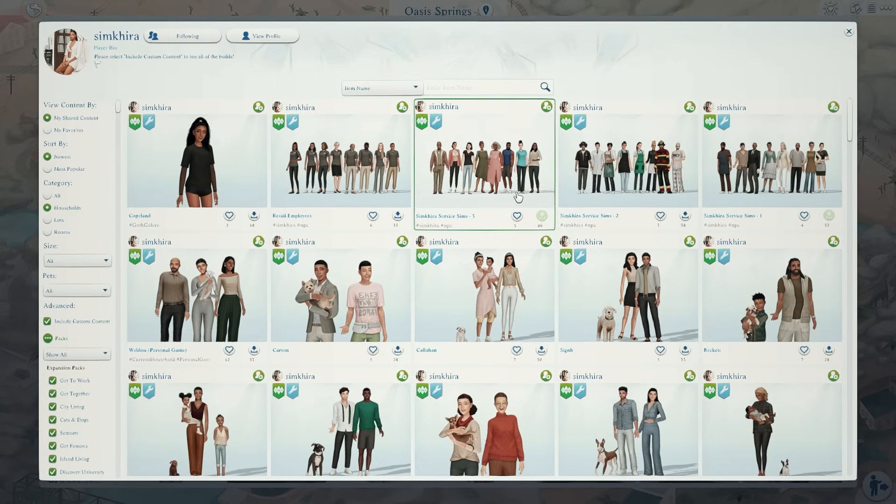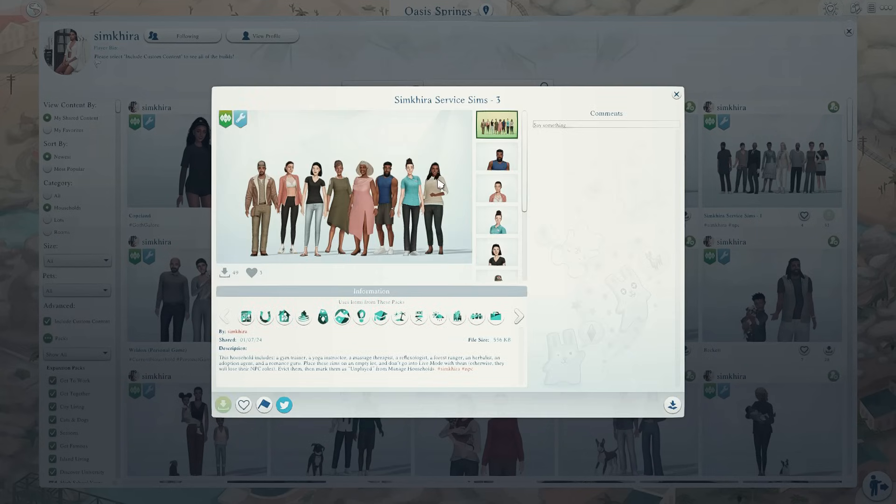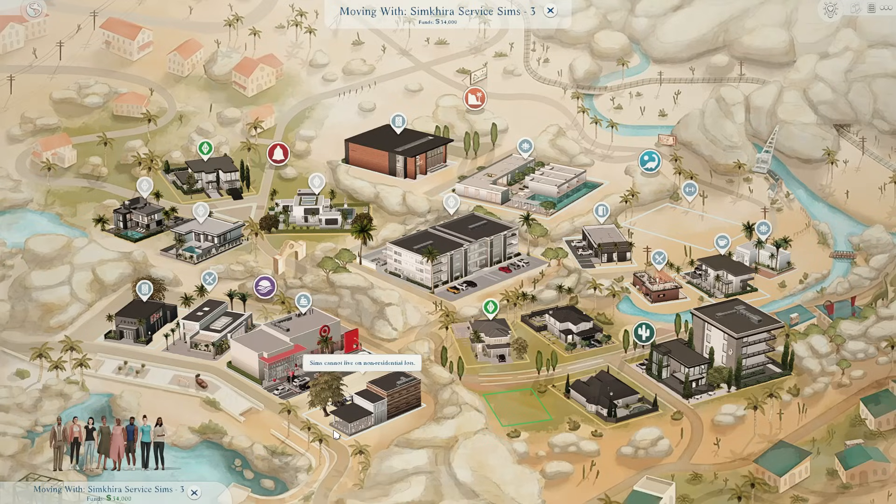This creator also has service sims available on their gallery, and I believe Sims on the Rope has a few too — but don't quote me on that. Service sims are sims that are filling those NPC roles such as the mailman, the butler, the maid, and such. Having service sims already in your game helps prevent your game from needing to generate a new townie to fulfill that role. It's not 100% foolproof, but it really does help.